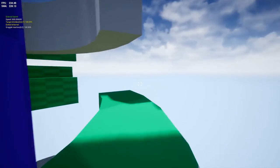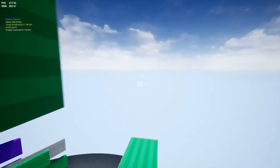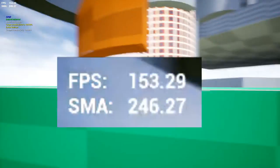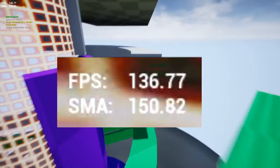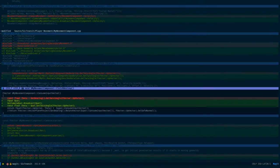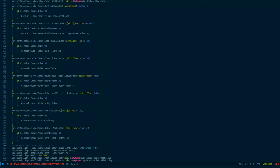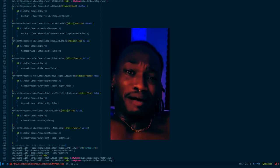I try to suppress my perfectionist tendencies, and I only really give my code a long hard reworking if A. it doesn't work, or B. it's killing performance. With the current FPS I'm not worried about performance, but I decided to refactor so it'd be easier to add future features in the roadmap. And I rediscovered the cold hard addiction I have for lambdas. This definitely won't backfire at all.